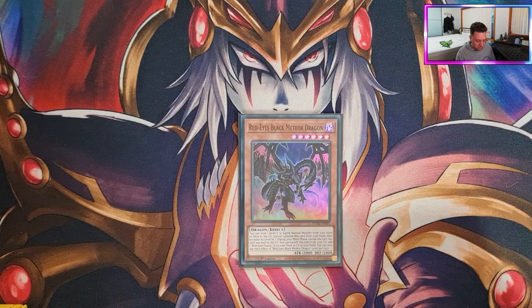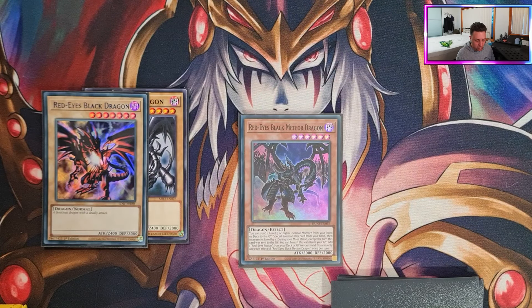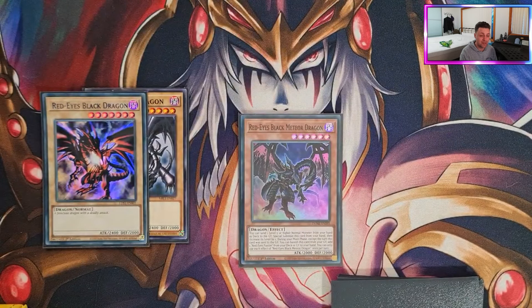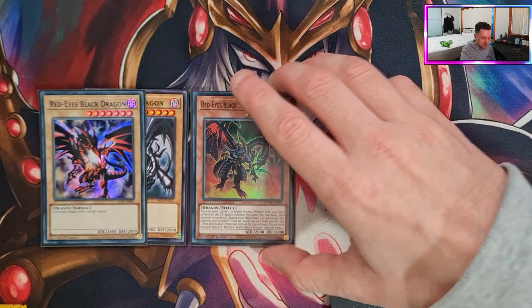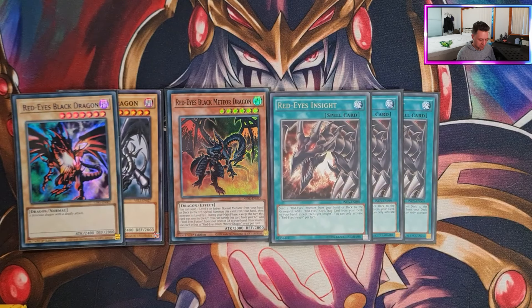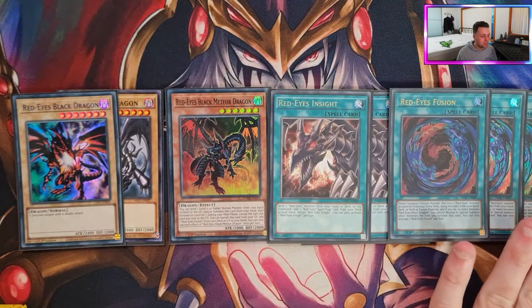Getting onto the Red Eyes package — we'll start with the vanillas. We've got two vanilla Red Eyes because we need two for Red Eyes Fusion. You might think one is enough, but I want to activate Red Eyes Fusion twice. A lot of decks can out Dragoon, and normally when they do they've used a lot of resources, so having a second Red Eyes Fusion lets you summon Dragoon again next turn — your opponent never expects that. Red Eyes Insight is your combo piece: you send a Red Eyes card from your hand or deck to the grave and add a Red Eyes spell, normally Red Eyes Fusion.